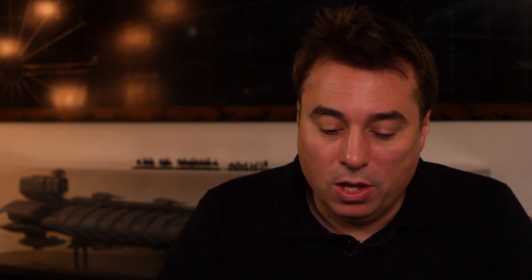The next question comes from Shogun, who asks: will the Mustang and other ships not yet available for pledge be made available before the Alpha? It looks pretty cool, and I would like to add one alongside my Aurora LN and Cutlass. We are working on all the ships that we've announced at some level — some are in the concept stage, some are in the modeling stage. There's a lot of work happening. We've got a lot of artists, but there's even more work than we've got artists. And for the dogfight, there's a lot of extra work that comes into building all the different damage parts, models of the ships, and LODs, which you don't necessarily see the benefit of until you're in the dogfight.